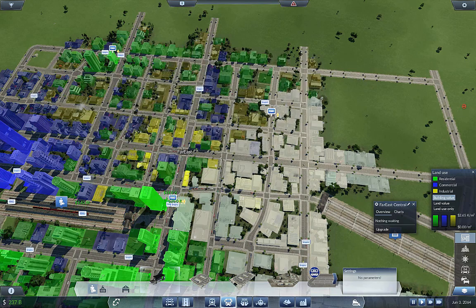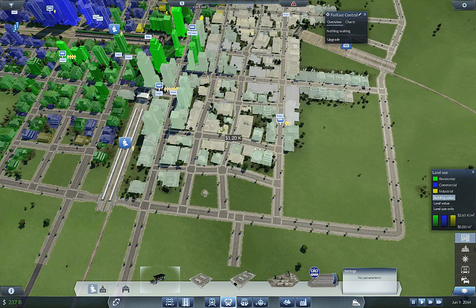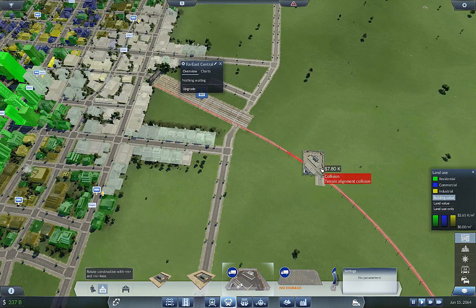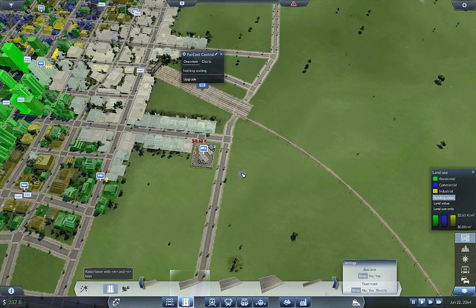With this station not covering everything, we're going to want another system in here. We want one to cover all of this industry up here because there's quite a bit, and then one to cover some of this industry down here. So we're going to have something like that, and then we're going to need a cargo medium city station — something right in here should be fine.